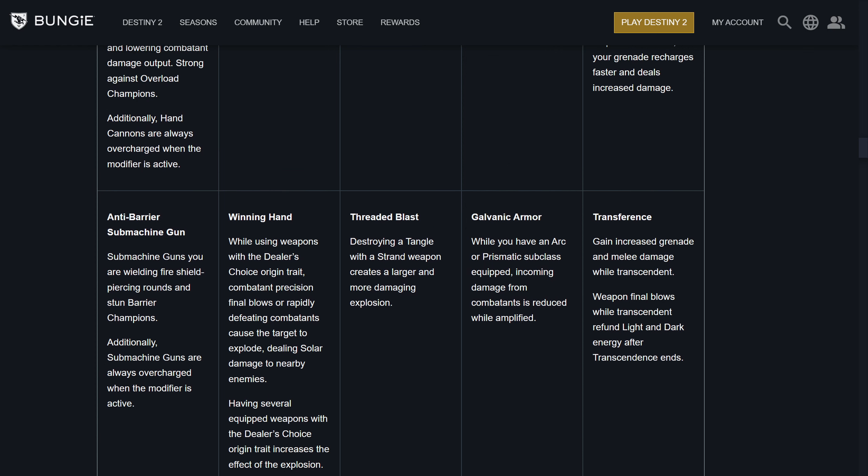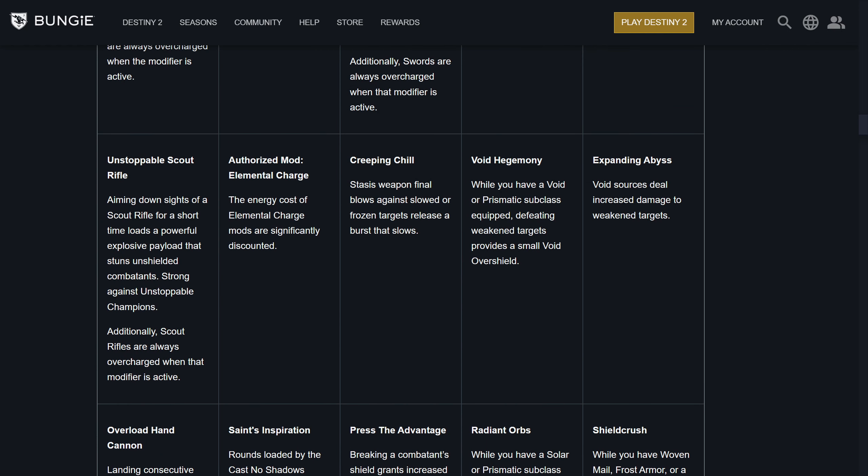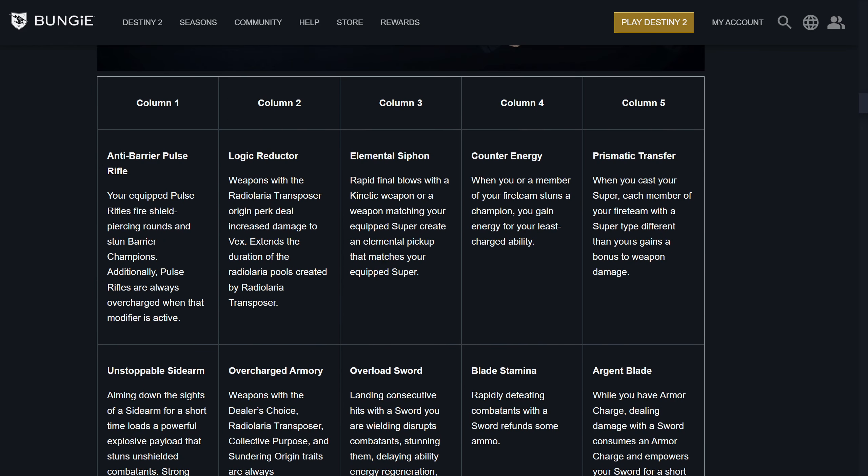Moving on to Column 3, which is when perks start to get nifty. Threaded Blast — destroying a Tangle with a Strand weapon creates a larger and more damaging explosion. Press the Advantage — breaking a combatant's shield grants increased weapon stability, handling, and reload speed. Swords gain increased guard resistance, though anything that isn't damage almost seems pointless for swords. Creeping Chills — Stasis weapon final blows against slowed or frozen targets release a burst that slows on defeat. Then we also have Overload Sword, which is risky — landing consecutive hits with a sword disrupts combatants, stunning them, delaying ability regen, and lowering output. Strong against Overload Champions, and swords are always overcharged. We also have Elemental Siphon — rapid final blows with a Kinetic weapon or a weapon type matching your equipped super create an Elemental Pickup that matches your equipped super. That's actually going to sound very nifty, especially with Frost Armor.